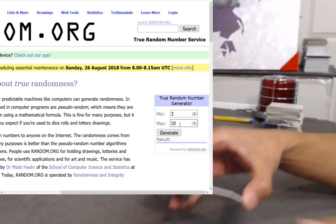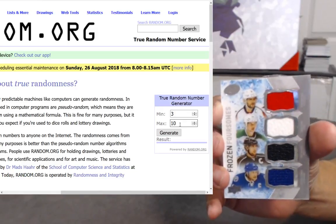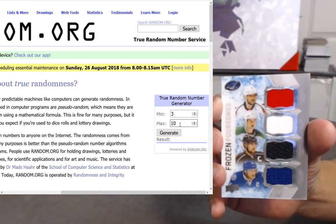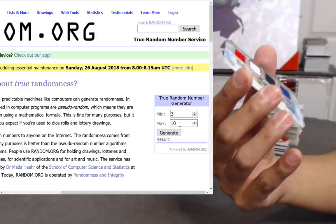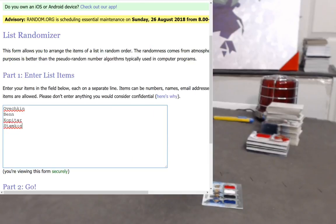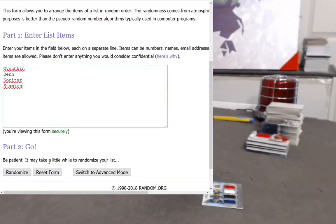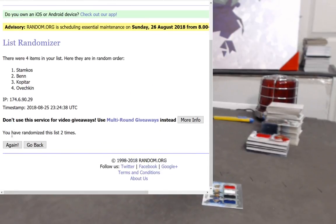We have one random to do — the Quad Frozen Four Sims Jersey of Ovechkin, Benn, Kopitar, and Stamkos. No numbering on this one. As you'll see on the screen, three to ten, just auto generate it four times. You can see here: Ovechkin, Benn, Kopitar, Stamkos — four times. One, two, three, and last and final. Good luck.